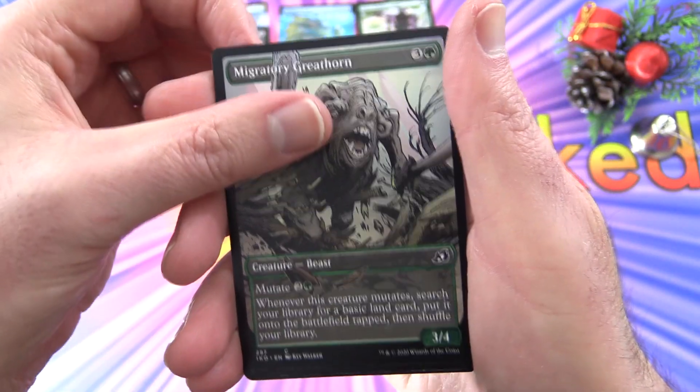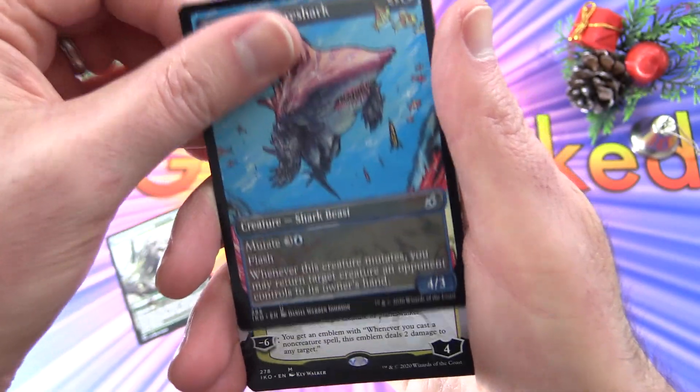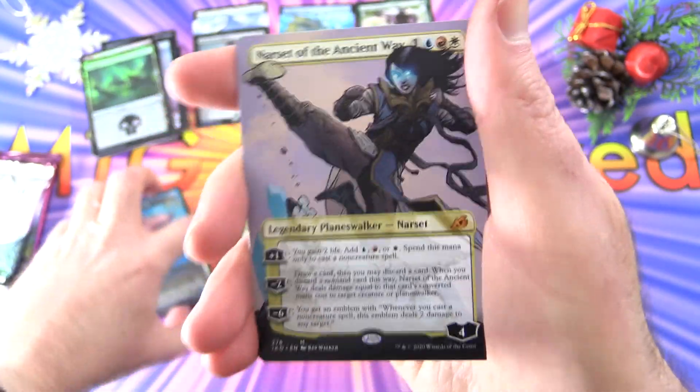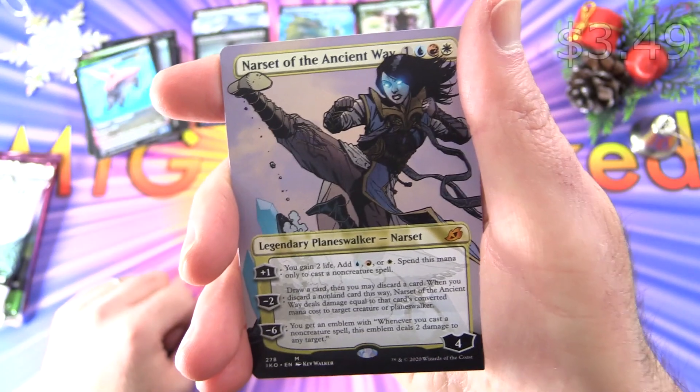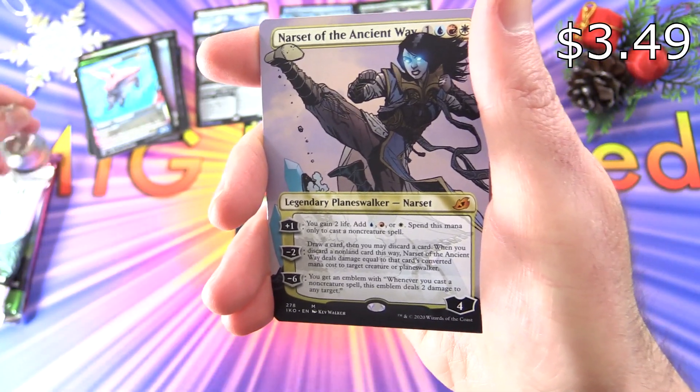And a Migratory Greathorn in comic book art along with a Pouncing Shoreshark. And another mythic — Narset of the Ancient Way! That calls for a bell ringing.